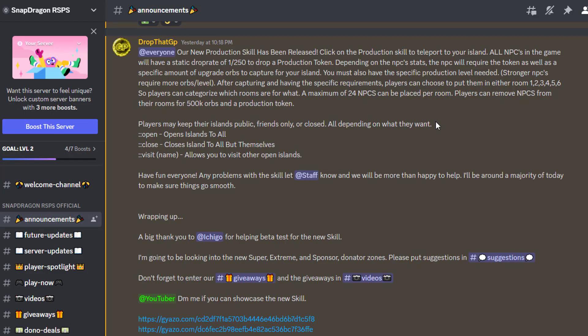Before we head in-game, I just wanted to check out the Discord with the new announcement about the new skill. If you want to check this out for yourself you can either pause the video or join the Discord to read through it in your own time. As you can see, the new production skill has been released. To get to the island you just click the production skill in your skills tab.